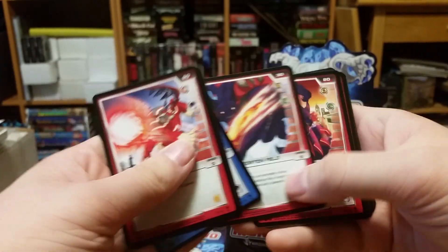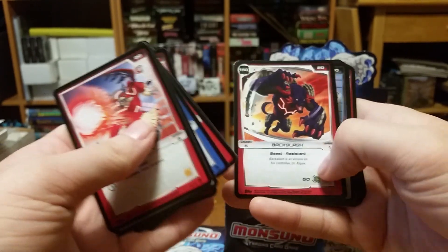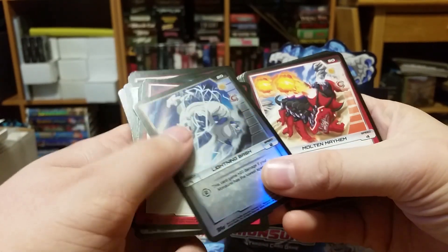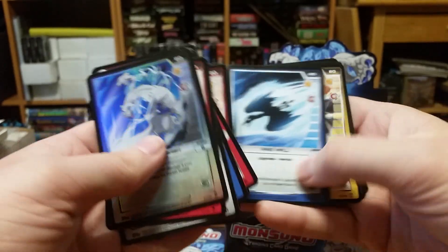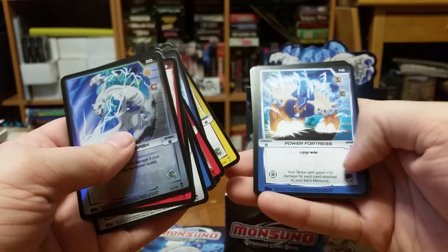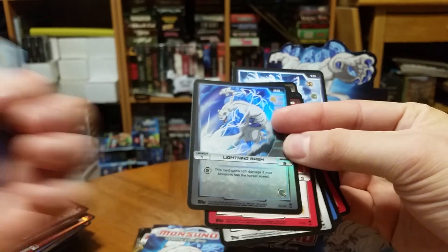Hades howl, plasma rain, shock wing, negation field, body blades, fearsome flex, backlash, foil lightning bash — looks kind of cool actually — molten mayhem, wing wall, frontal ward, power fortress, and another advertisement card which also has the site on the back.